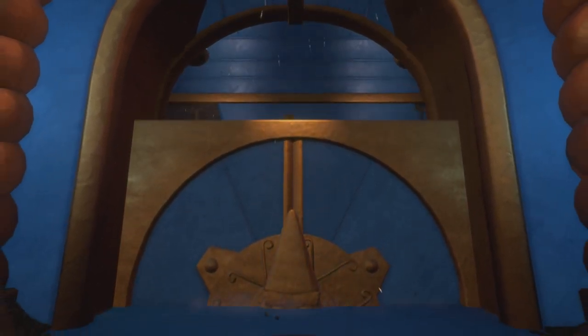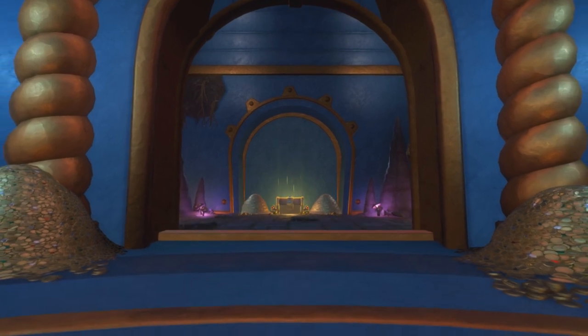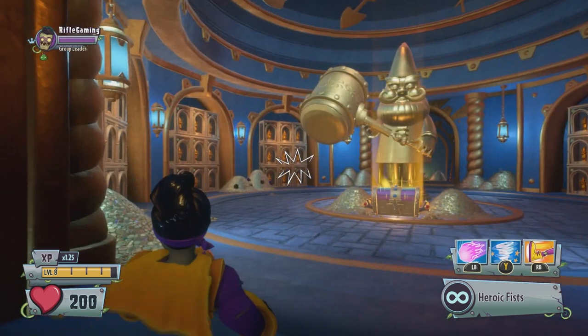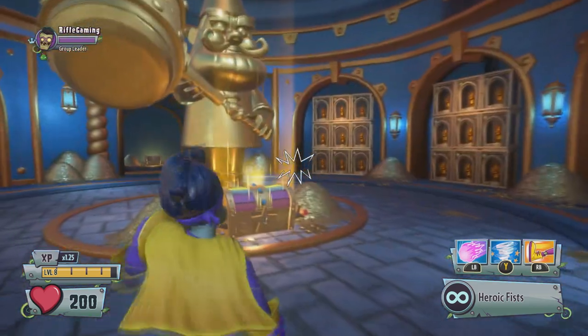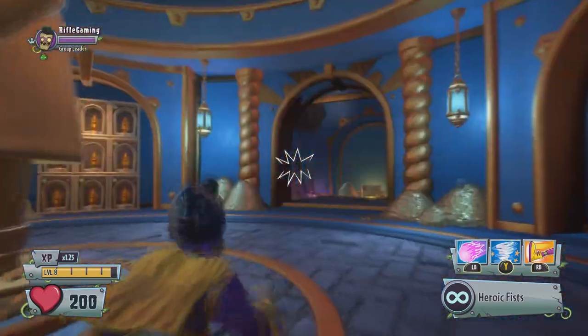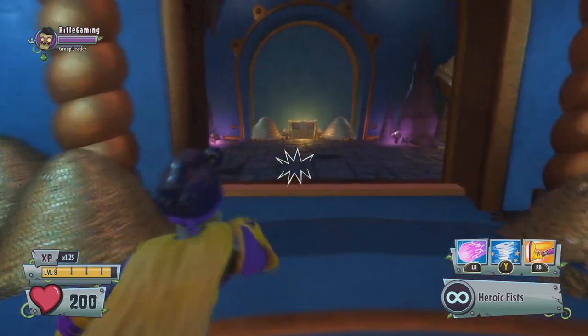Once you've collected the gnomes, a cutscene will pop up when you enter this place and a door behind the giant golden gnome with a hammer will open. In front of that gnome is a 200-star chest as well. It's speculated that there is a crown inside, but it's not confirmed what's in it for sure.